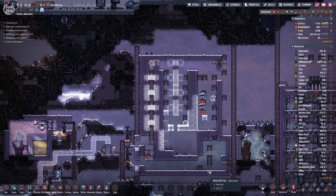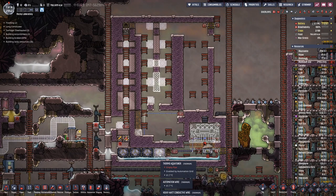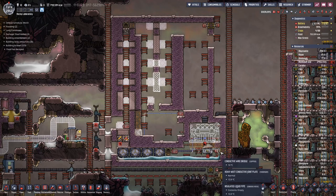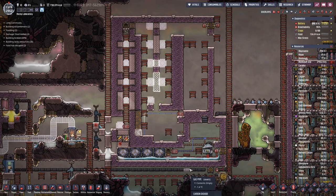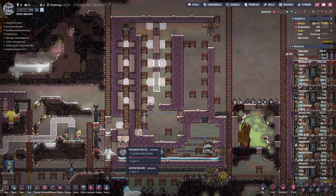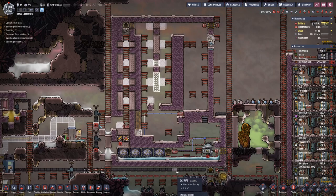As you can see, our duplicants have made quite a bit of progress. Here we have thermal aqua tuners all made of thermium. We also have a gas pump in here that we used to create a vacuum, and then we have a steam turbine here, which is steel — which will probably not work because here we have around 550 degrees, and in here the steam will be between 700 and 800 degrees.